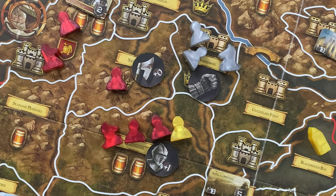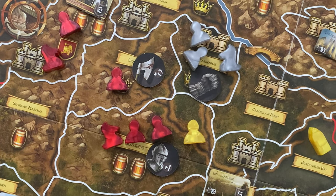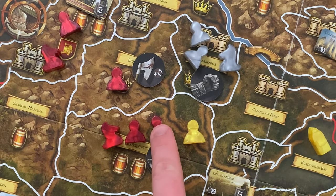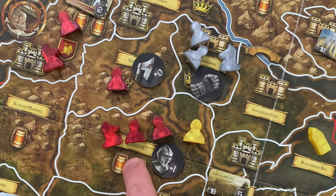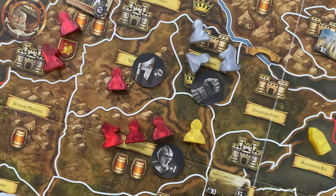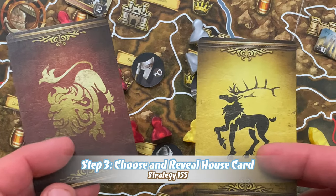In step three, both attacker and defender secretly choose which house card they're going to play, then reveal them simultaneously and resolve their effects. For example, if the Lannisters marched on Blackwater and there was one Baratheon footman there, with the Starks providing support, the Lannisters have four combat strength and the Baratheons have one — plus two in Blackwater and four in support from Harrenhal — making it four combat strength to six.